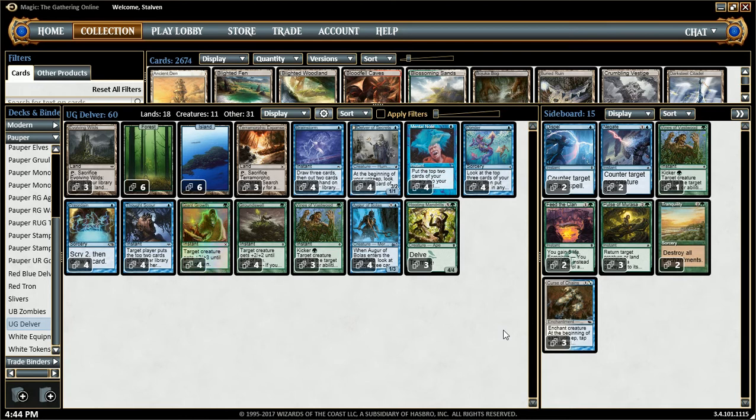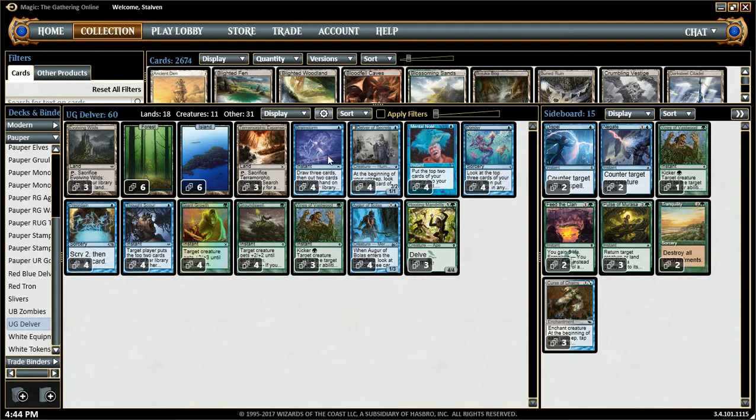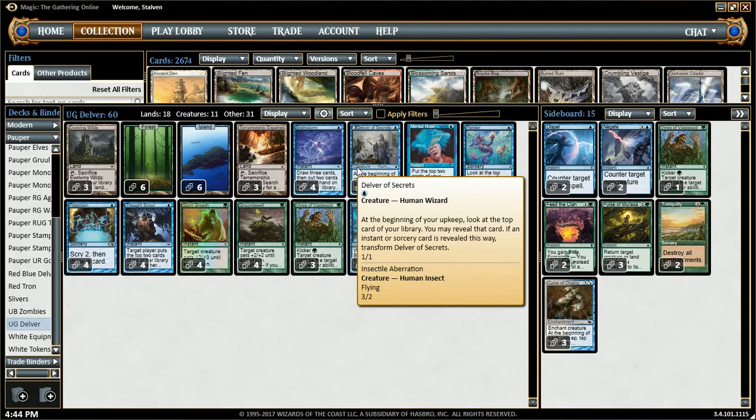So I really decided to go with the 6 fetch lands instead of the gain lands. For those reasons, I just feel like they go into the deck better. Also, with Brainstorm, you can use this at your upkeep. So let's say turn 1 you tap out for Delver — you can put a stop at your upkeep, use Brainstorm at instant speed, and put an instant or a sorcery at the top of your deck and flip your Delver.